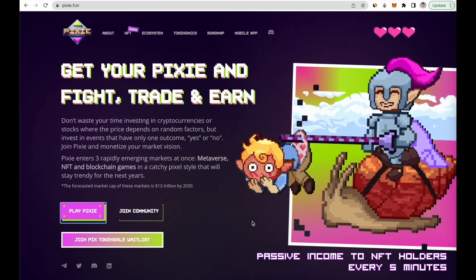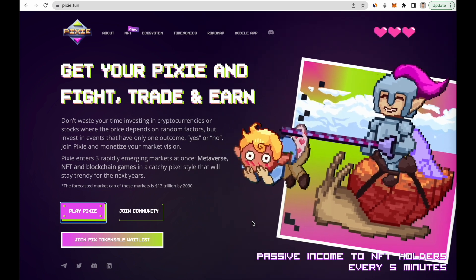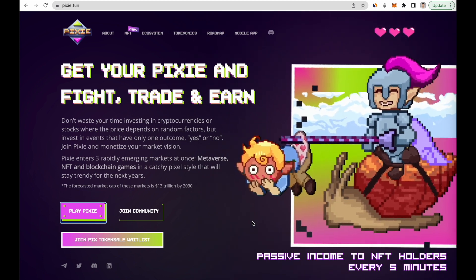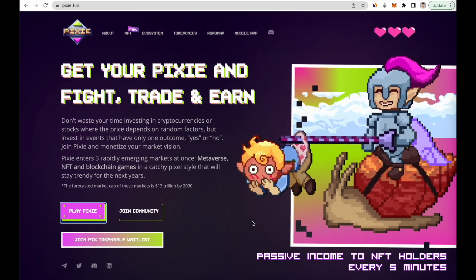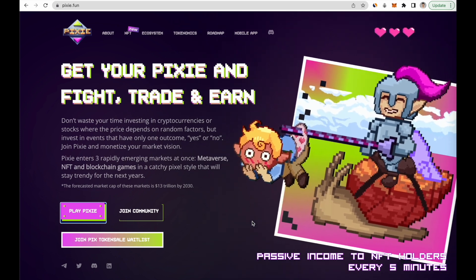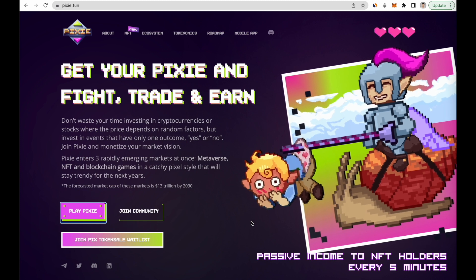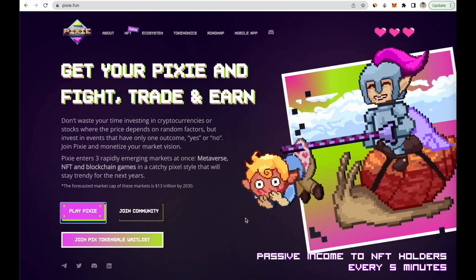The first mechanic is play-to-earn, where you play prediction games and earn USDT with no lockups. The second is stay-to-earn, where you spend time on the platform and get passive income when your Pixie family completes the daily contest. The third is own-to-earn, where your NFT gives you passive income every five minutes. The fourth is invite-to-earn, a multi-level referral program. The fifth is delegate-to-earn, which allows you to rent your NFT to other people who make more money and share the income with you.